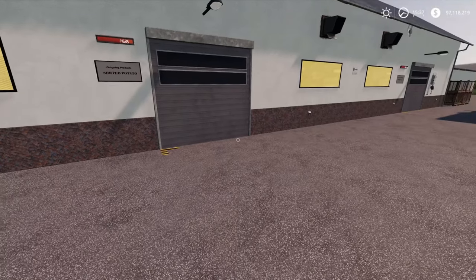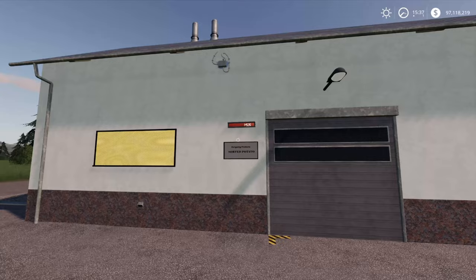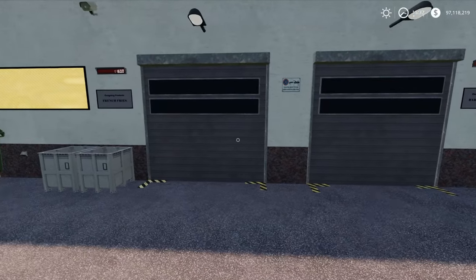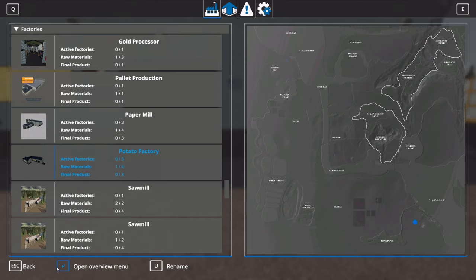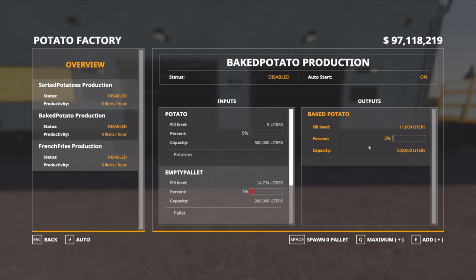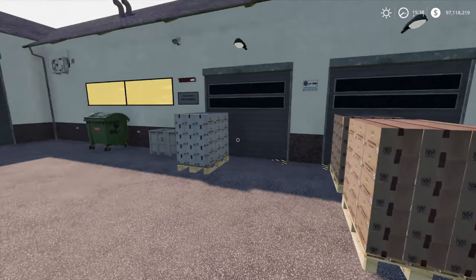As with all the other factories we've showed you with outputs so far, it doesn't automatically put them outside. So there's your sorted potatoes. And if we go around the other side, there's your baked potatoes and your french fries. So you need to go into your global companies menu. Potato factory, open it up, and click on sorted potatoes. Spawn two pallets — we hit the max button there, you have to click on it first, hit maximum. It gives you two pallets or however many it's produced. And finally french fries — click on that, let's do maximum as well. Just one pallet of those. It obviously takes a little bit longer to do french fries than it does the other things.